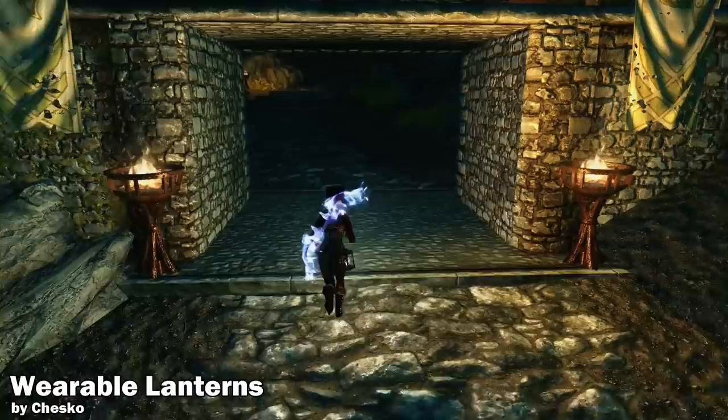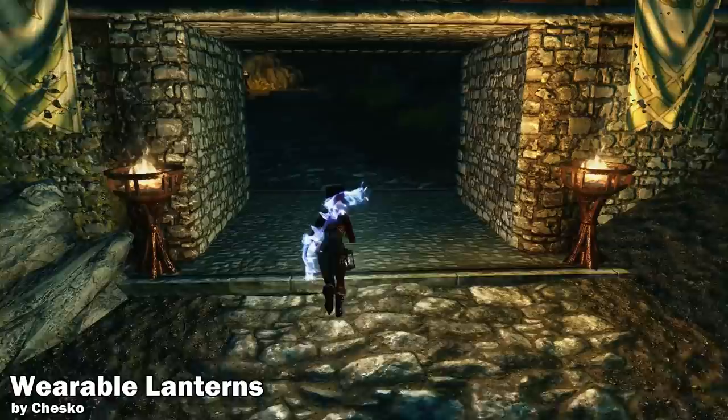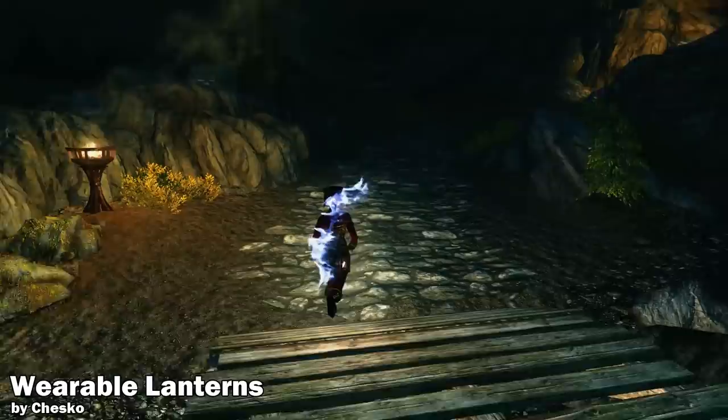Am I the only one who notices that when you come up to light sources the lantern actually dims down? I also noticed how one torch over here is lit but the other one isn't giving off any light at all — that's kind of weird, but Bethesda really needs to fix these things.